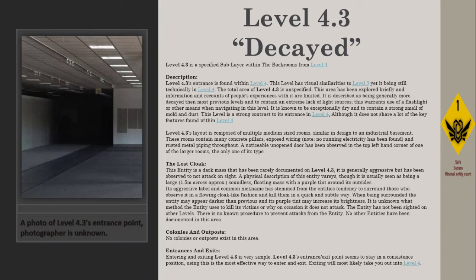Colonies and outposts: No colonies or outposts exist in this area. Entrances and exits: Entering and exiting Level 4.3 is very simple. The entrance and exit point seems to stay in a consistent position. Using this is the most effective way to enter and exit, and exiting will most likely take you back out into Level 4.